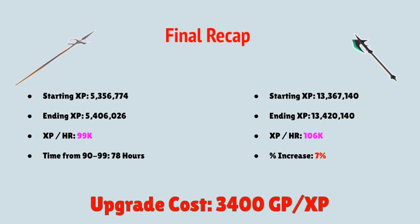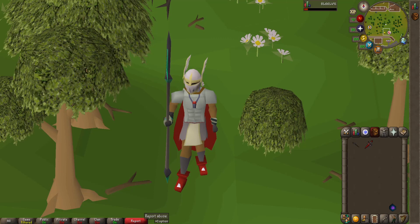With the Zamorakian Hasta, I did get an XP rate of 99,000 Defense XP an hour, and from 90 to 99 Defense it would take me 78 hours. For the Noxious Halberd, I have 99 Strength so I'm not going to use the time metric. I did get an XP rate of 106,000 Strength XP an hour, which is a 7% increase.